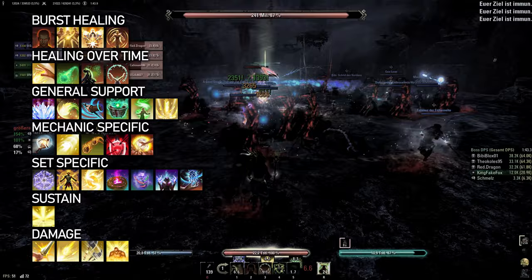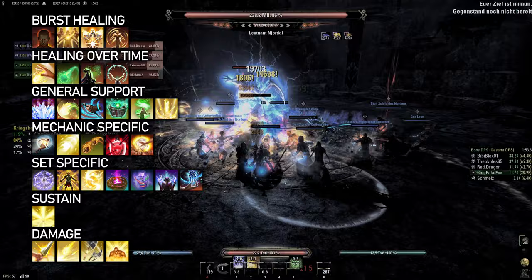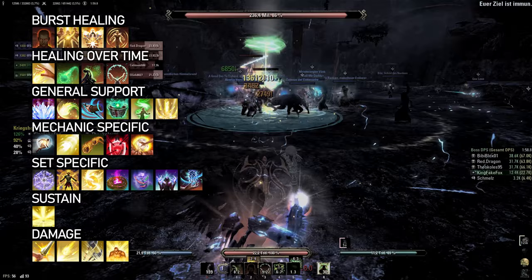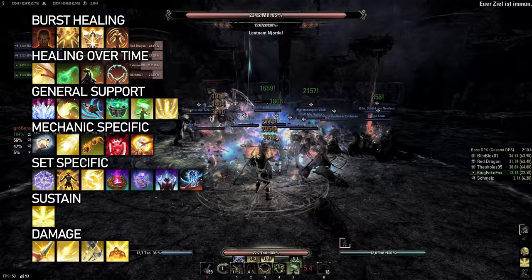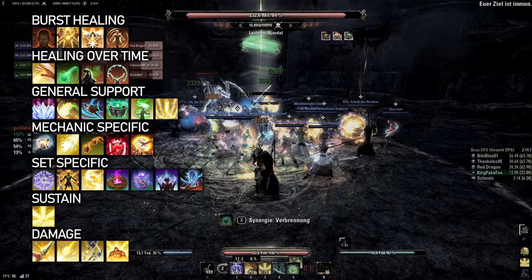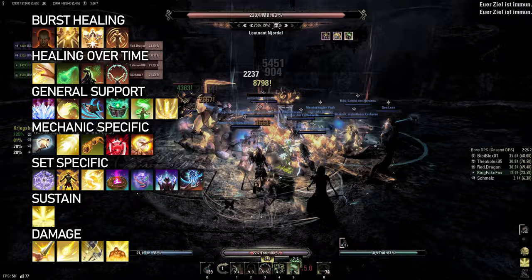The rest of my setup then entirely depends on the group and activity. I check if I need to provide Minor Magicka Steal, Minor Lifesteal, or Minor Breach, to slot in Elemental Drain, Siphon Spirit, Blood Altar, or Power of the Light if necessary. I also check if I need any specific skills for a specific mechanic, like a speed buff or taunt, or additional abilities for specific sets that I'm wearing, like Sensor Dress or Elemental Catalyst. In the remaining bar space, I usually include Purifying Light, unless I have another Dawn's Wrath ability anyway. I also like having Channeled Focus if I have the space, and any remaining bar space I simply fill up with damage — my first pick is usually Blazing Spear.